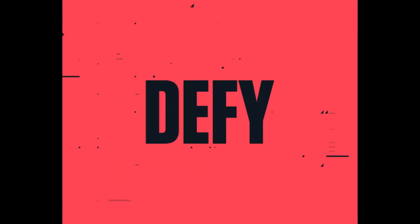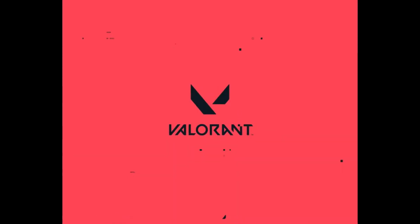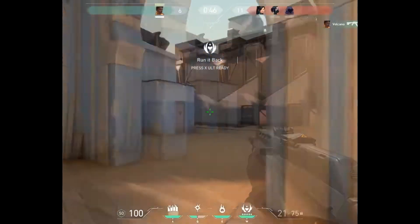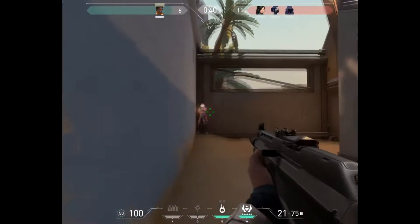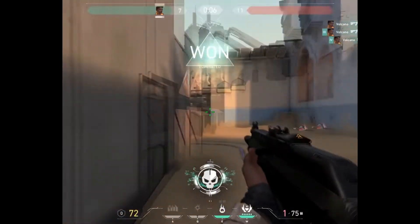It looks like we got to see a couple of Phoenix's abilities. His signature ability is Curve Ball — cast a curving flare that bursts into a brilliant light after a brief delay, temporarily blinding all looking at it. Left click curves it left, right click curves it right. You also see his other ability called Blaze — cast a flame wall that blocks vision and damages anyone passing through it. He can also bend the wall.